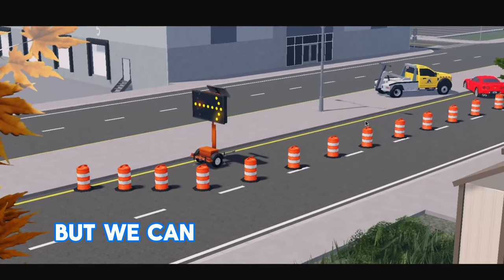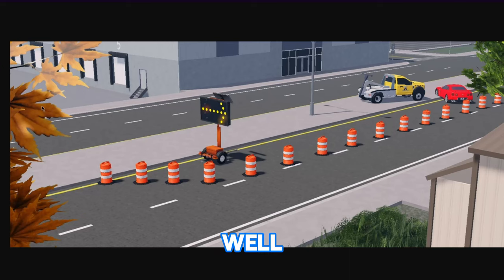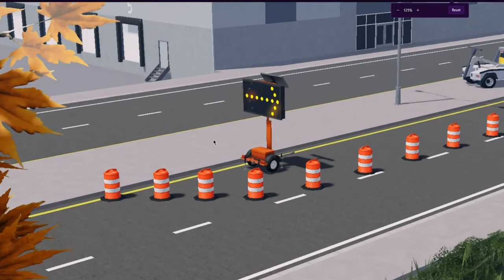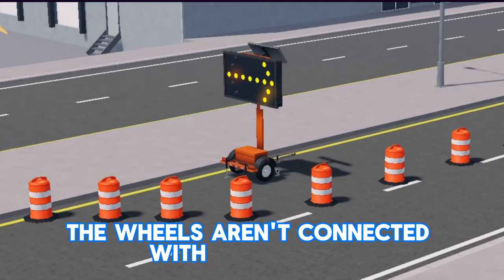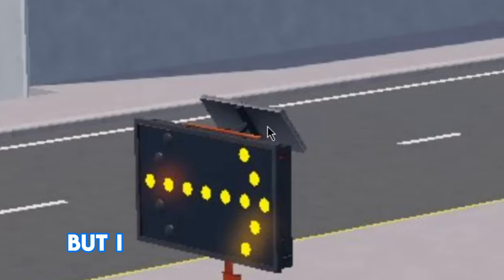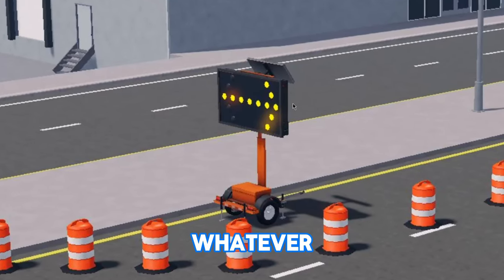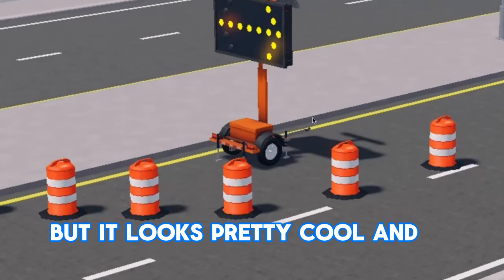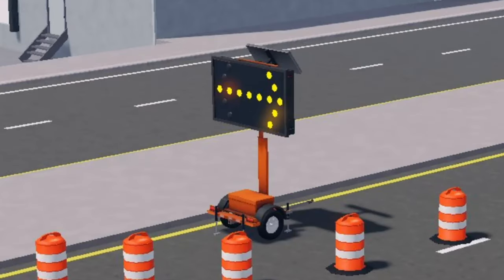It's not going to be a lot but we can definitely see some little things that are going to be added. First of all we see the new vehicle trailer and wow does this thing look good. The wheels aren't connected with the ground so it's kind of lifted, but it looks pretty cool. I think it is some kind of solar panel or whatever, and it's the same as the current DOT car we have with the sign you can pop on.